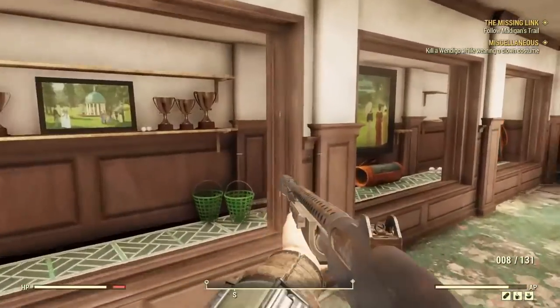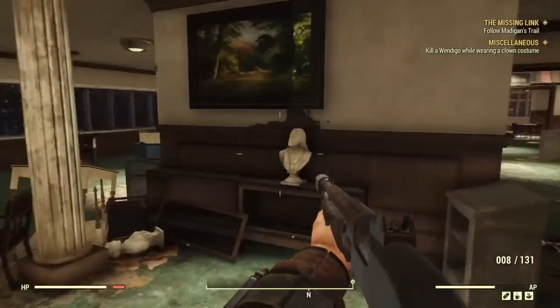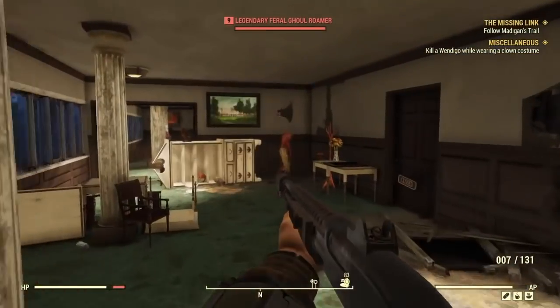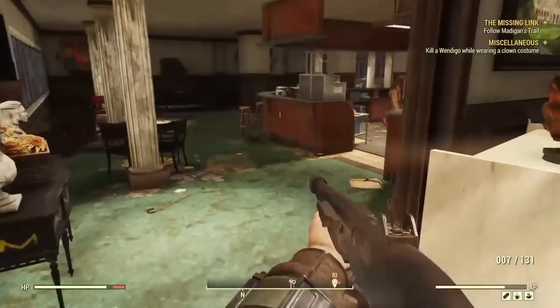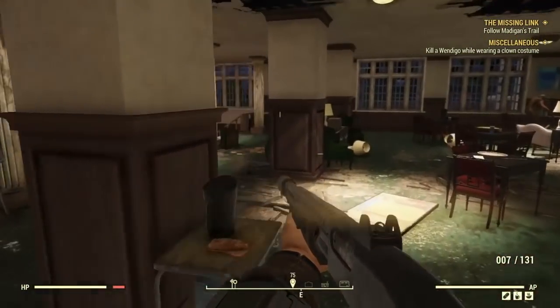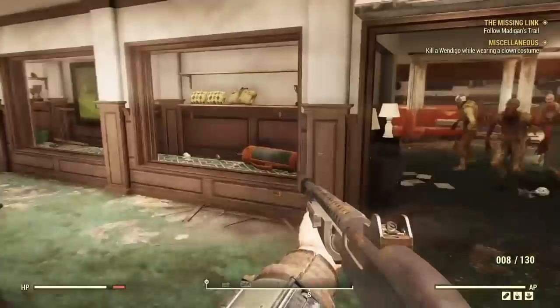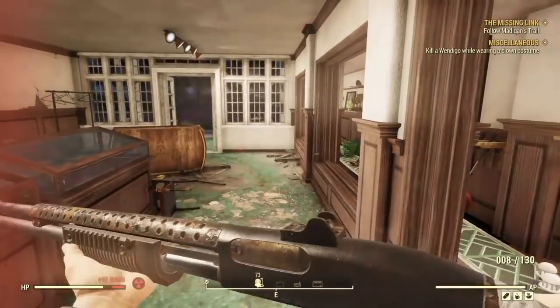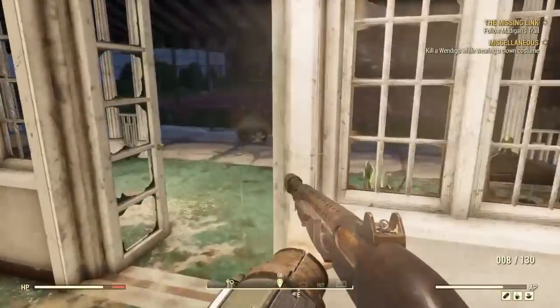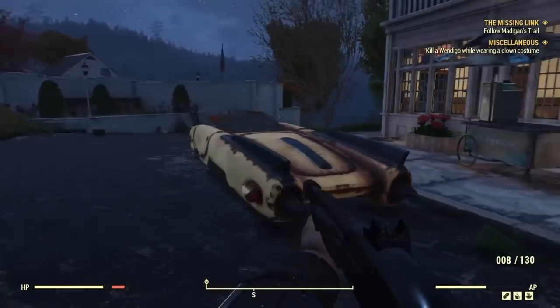This is my second playthrough of doing it. All you need to do is leave the world and just spawn back in. You run through the golf resort again, attract all the ghouls, run back outside and rinse and repeat — keep killing them, picking them off one by one from the cheese spot.